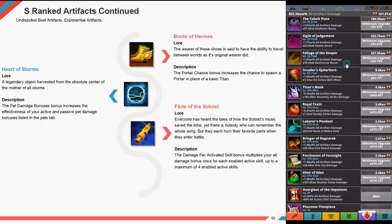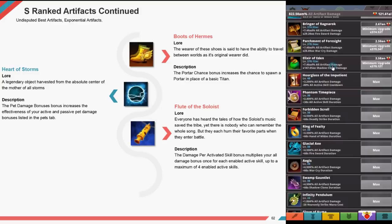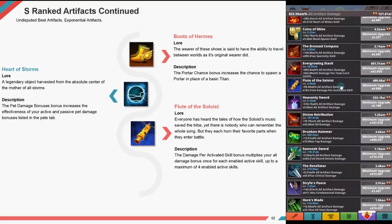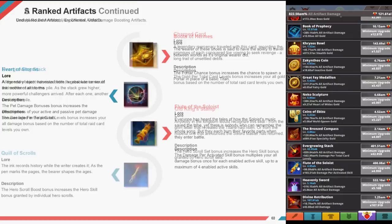Boots of Hermes — the wearer is said to have the ability to travel between worlds. This is a porter chance increased bonus, increasing the chance to spawn a porter in place of a basic titan. The Heart of Storms, a legendary object harvested from the absolute center of the mother of all storms, increases the effectiveness of your active and passive pet damage bonuses. The Flute of Solist — everyone has heard of how Solist's music saved the tribe. Its damage per active skill bonus multiplies your all damage bonus once for each enabled active skill, up to a maximum of four.